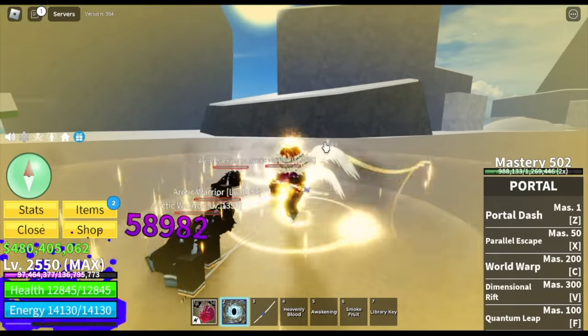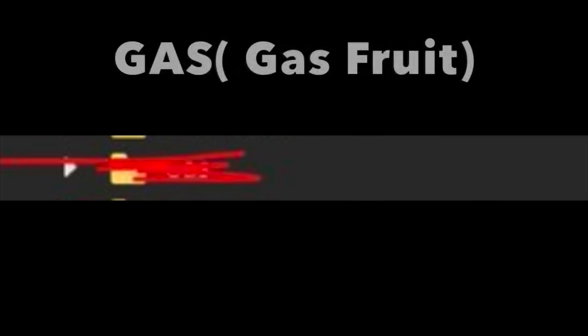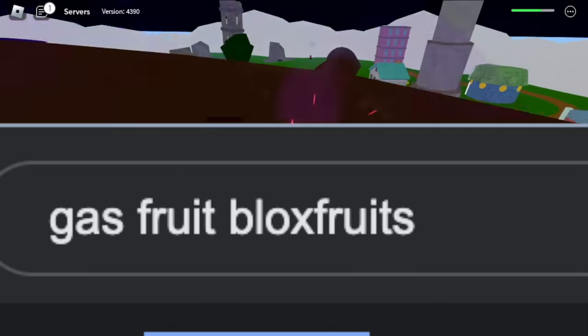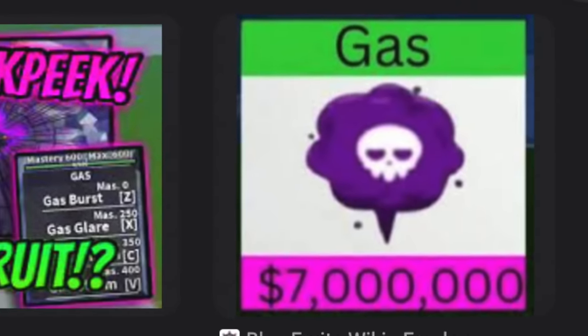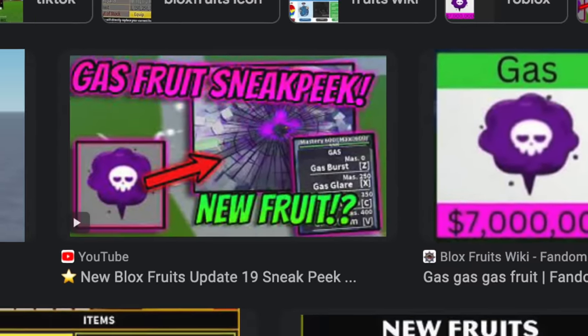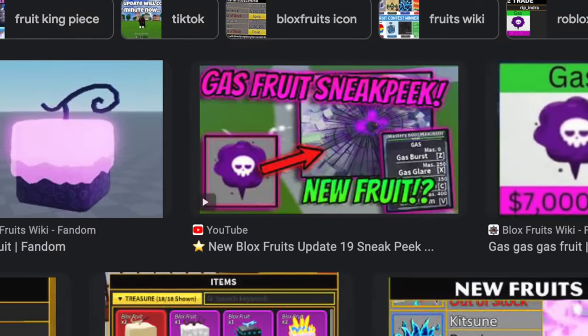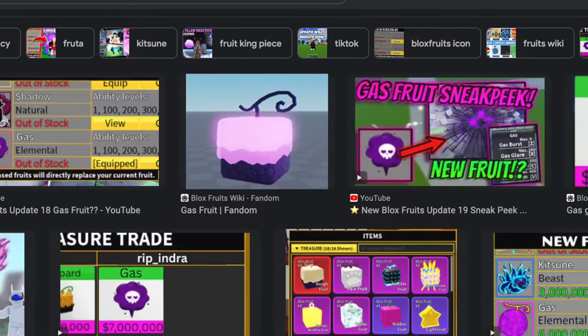For the next word, we got Gas — remember guys, Gas Fruit. I've been seeing posts regarding this fruit, so I tried searching it: Gas Fruit, Blox Fruits. They've been talking about this fruit since Update 18, and we're already in Update 20. Finally, I hope that they will be releasing this fruit. Gas Fruit.